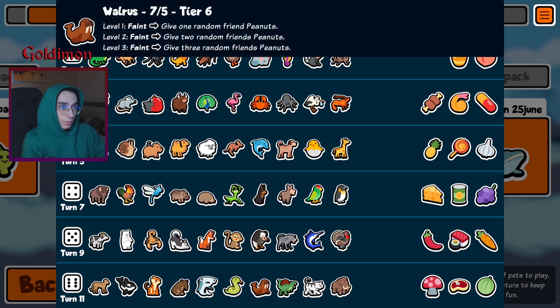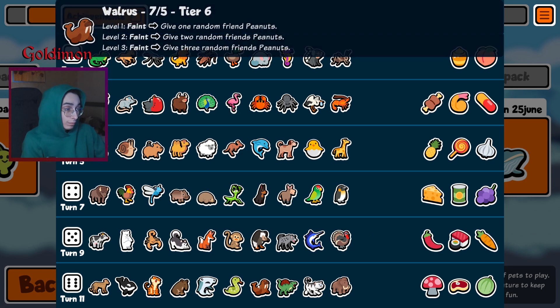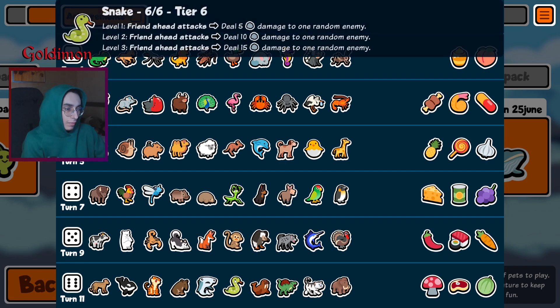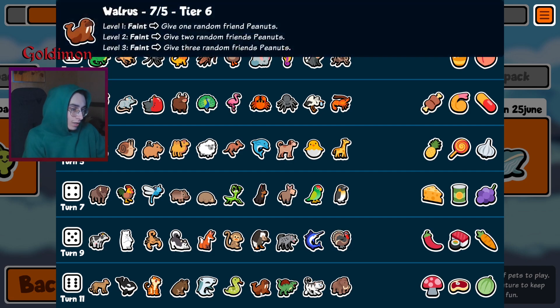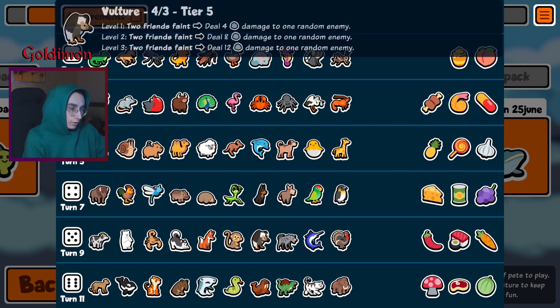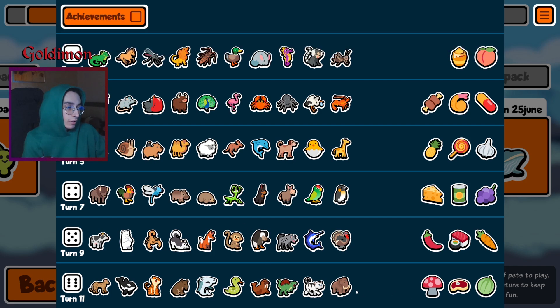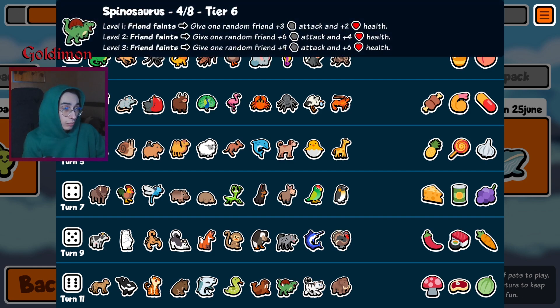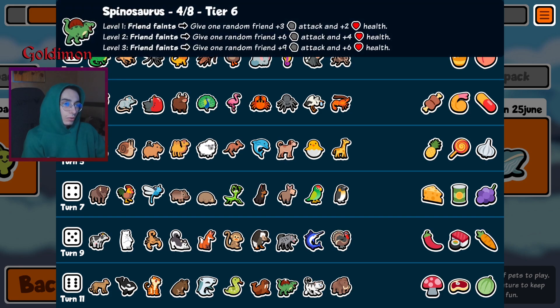Walrus one-up for the summon team — pretty good. There's melon so maybe the poison will sometimes cause issues, but should be pretty good. Go for the summon team that lacks attack. Spinal, mantis, mammoth one-up, some summons — that's pretty good. You can go for a turkey or vulture team with some faint stuff, throw a spider in, and then maybe stand a chance against the big bison teams.